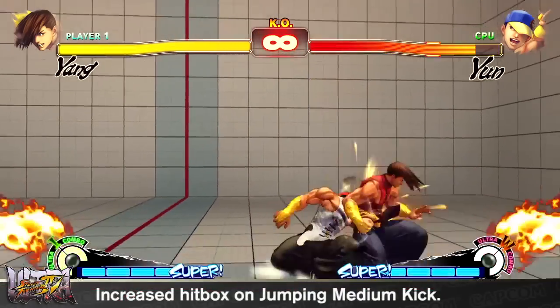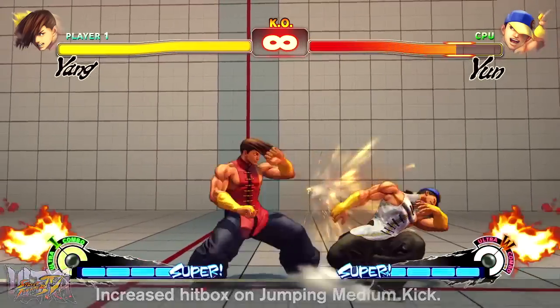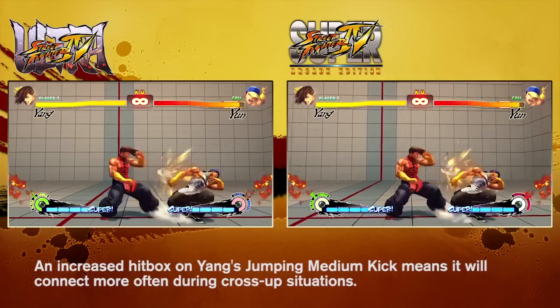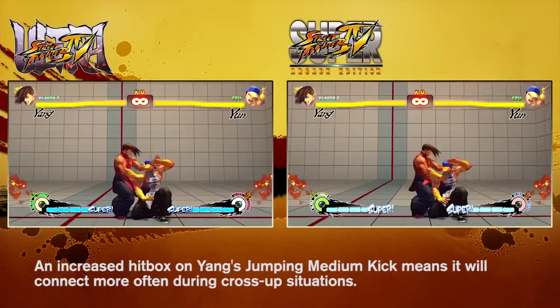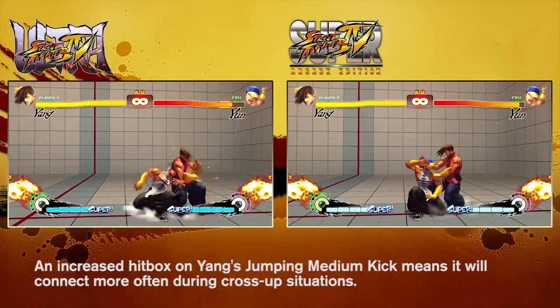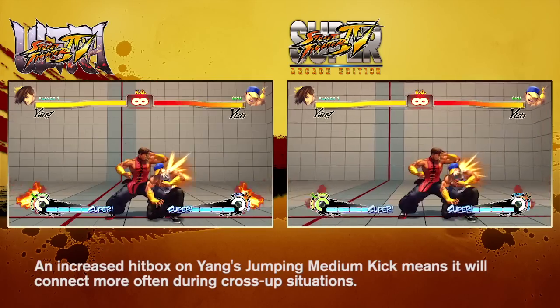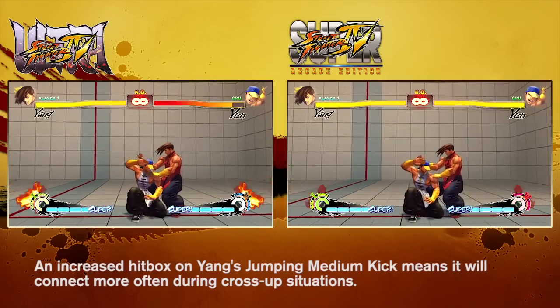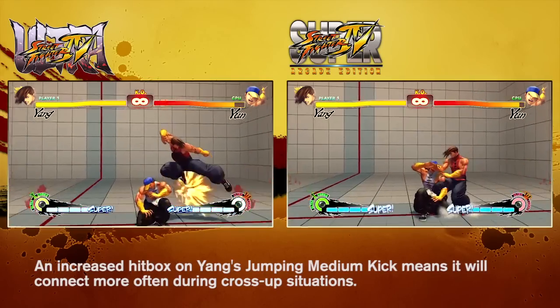Yang's jumping middle kick was one of the best tools in Street Fighter IV Arcade Edition and quite possibly one of the strongest cross-up attacks in the entire Street Fighter IV series. Unfortunately, it was changed for the worst in AE2012 to the point where it was almost useless, which made a lot of Yang players pretty sad. In an effort to make this attack better, but not as good as it was in AE because it was much too strong, the hitbox has been increased to allow for a more consistent cross-up.